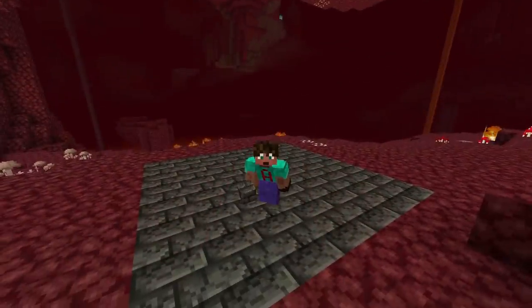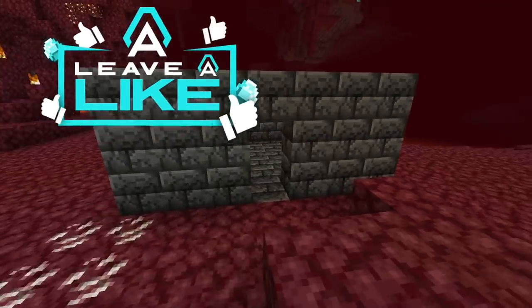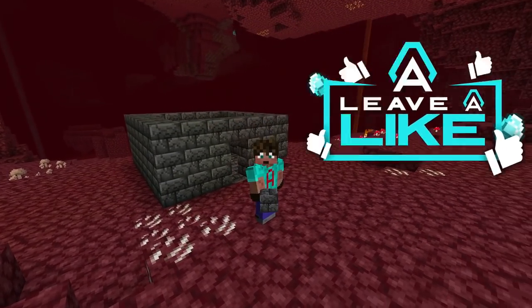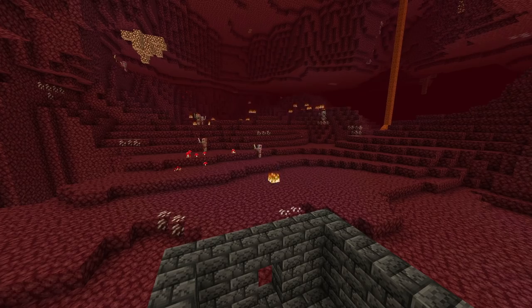And once you've got your 7x7 square, build it up 3 high. So it looks like that, and you've got a little 2x1 door in the middle of one of the sides. It's probably best to have that door facing outwards towards the area where you are going to be collecting your pigment from. Mine faces out into that nether waste biome.